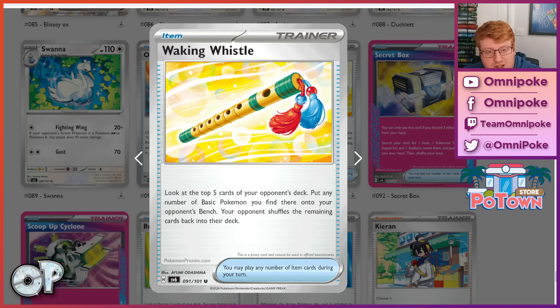Then we have the Waking Whistle. It's an item card that lets you look at the top five cards of your opponent's deck, then put any number of basic Pokemon you find there onto your opponent's bench, and your opponent shuffles the remaining cards back. This is quite interesting, where controlling players have the potential to force more Pokemon into play, to then possibly trap with Counter-Catcher and such — like we've seen with Block and Morwile trapping strategies. It's kind of like a Misfortune Sisters, where you're looking at a random top five, so there's a chance to whiff. The chance to hit the things you want to trap is quite low, because in general they're only playing one-offs of things that don't attack, like tech Pokemon — like Manaphy, Jirachi, and whatnot. But the fact is, it's like a free hit.